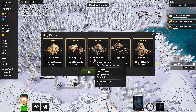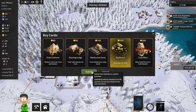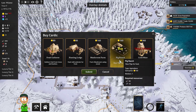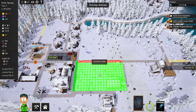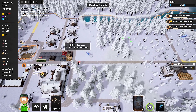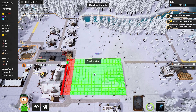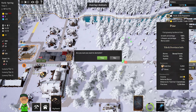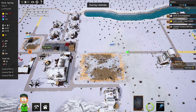Let's check what cards we have. The Mushroom Farm uses wood, and wood is very important, so we're not gonna waste it. Maybe we'll take the Pig Ranch — yeah, let's pick the Pig Ranch. I was thinking to place it here but we don't have enough space, so we need to adjust this a little bit, destroying the road and placing it right in here.